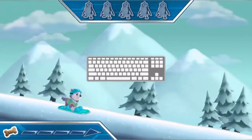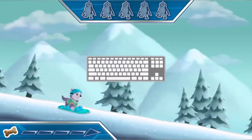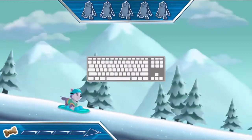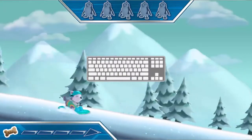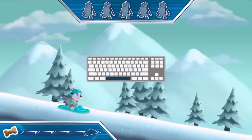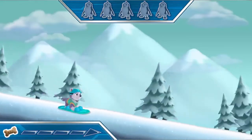The baby penguins are lost from the mountain! Help Everest slide down the mountain to find them! To help Everest jump, try pressing the space bar on your keyboard! Great! Now try pressing the space bar twice to help her do an awesome trick! Alright! Now let's get out there and save those penguins!